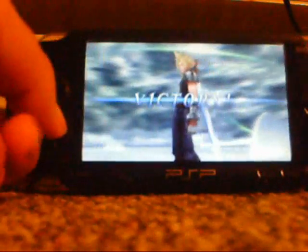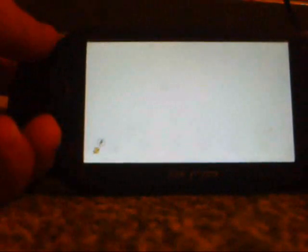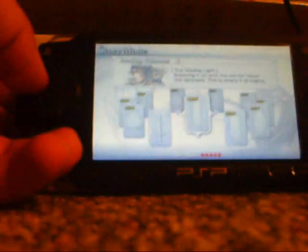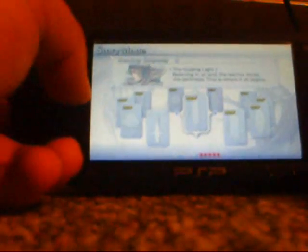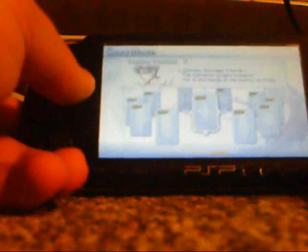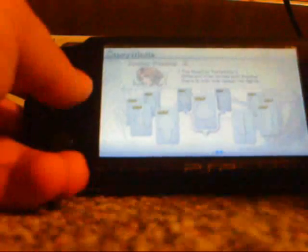I just won the battle and Cloud got that cool sword. I'm going to return to the start menu to show you some stuff. Basically you've got your story mode with the prologue, and destiny odysseys which are the individual story modes for the Warrior of Light, Onion Knight, Cecil, Terra, Cloud, Squall, and others. You can also unlock a couple of extra story modes.